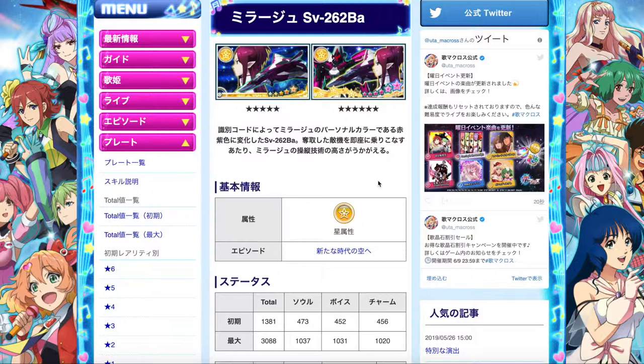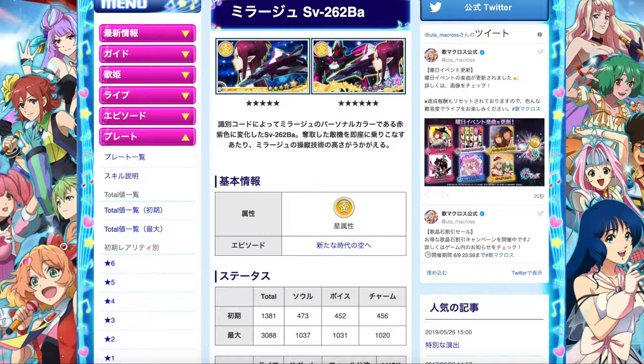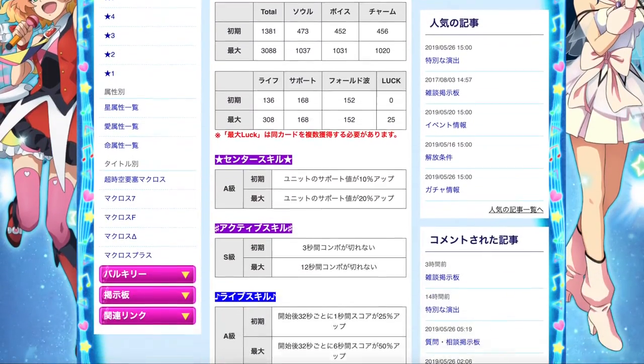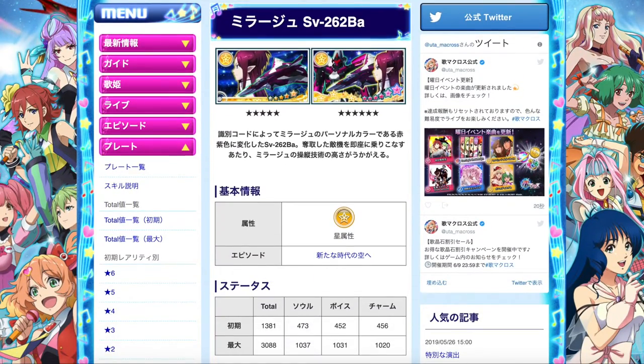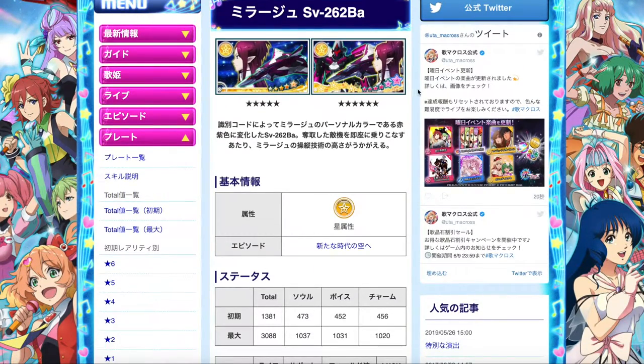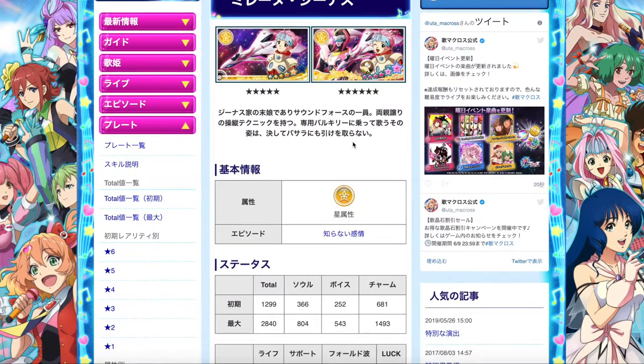Mirage's plate belongs to her movie version of the Valkyrie. She did steal one of the Windermere's planes and converted it to her own personal colour of choice. That's one of the episode plates we're going to look at today. So let's compare both of them between Mirage's SV262BA and Milane's Valkyrie.